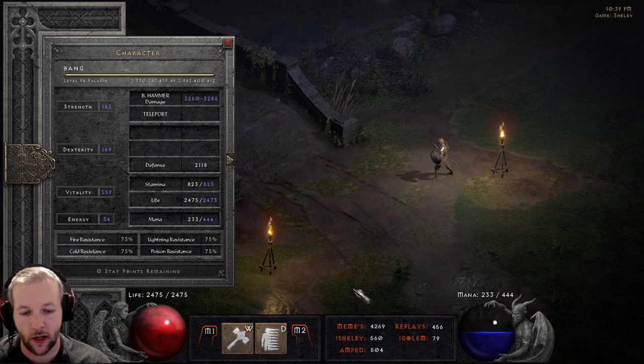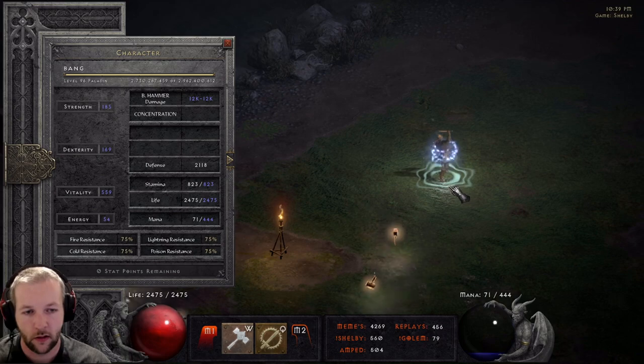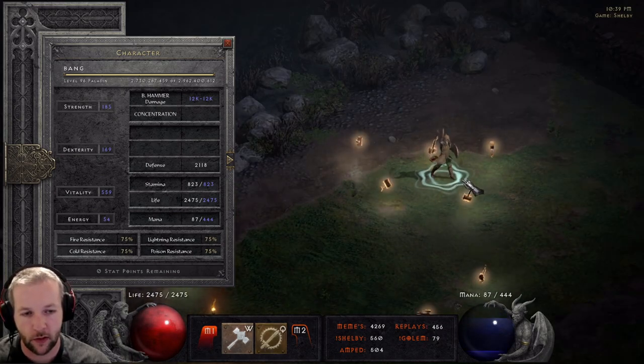So, Concentrate is what gives Hammer the huge damage — that's obvious by now. Always have that up, and you have to be holding Shift to spin the Hammer. If you don't have Conk up, Hammers are way less. So every time you Stomp someone or you're spinning a Hammer, make sure you're pushing the keys together. Every time you land, it's Shift, Hammer, Conk — all at the same time.